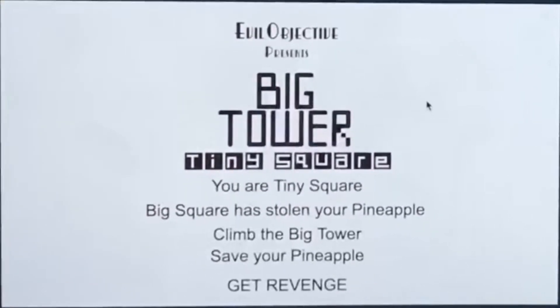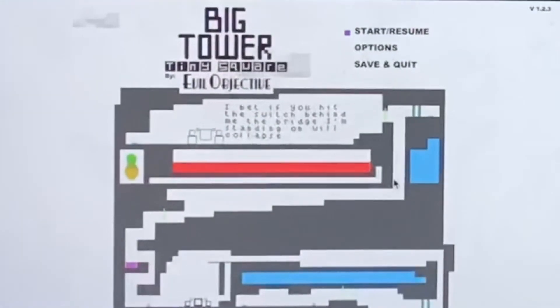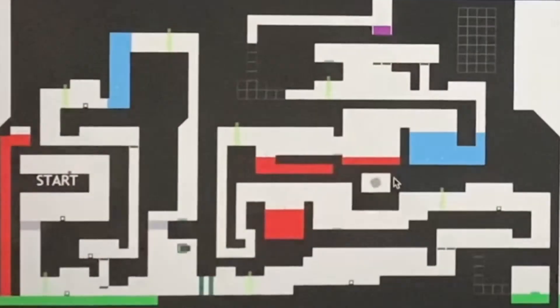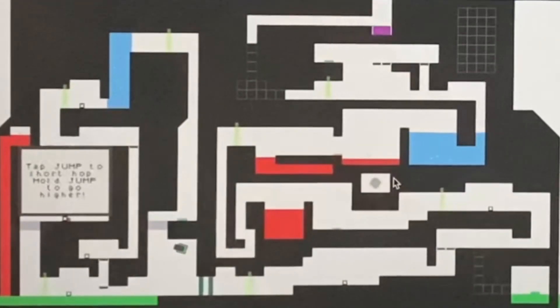I really want revenge, guys. So there's start/resume, options, and save and quit. Let's go to start/resume. Oh my god, there is no way we're gonna finish this — did you see how big that tower was? So what do we do first, how do we move? You can use the arrow keys or W, A, S, and D.